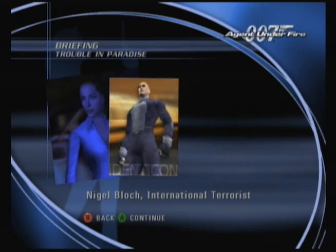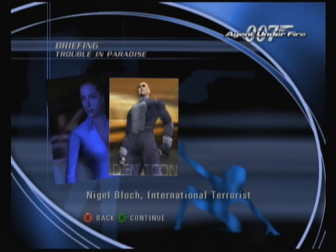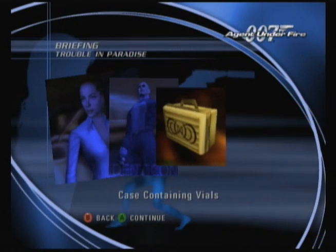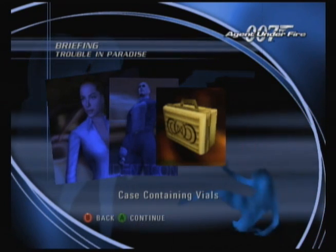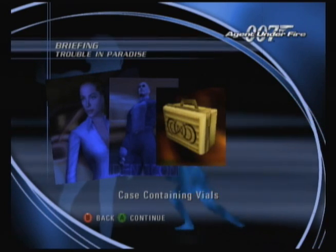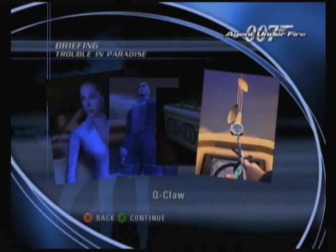Nightshade was investigating a botanical research firm known as Identicon, headed by a man — it's a pretty evil-looking position. The CIA believes that Identicon is a front for a massive smuggling ring. Only evil men have Lennon glasses. In Nightshade's last report she informed us that Identicon was involved with golden cases. This game makes no sense if you don't listen to the briefing.